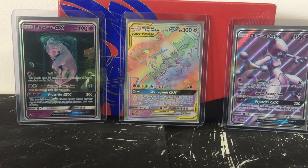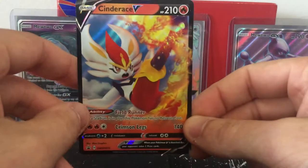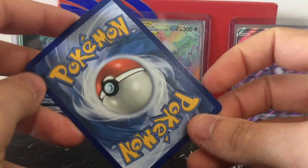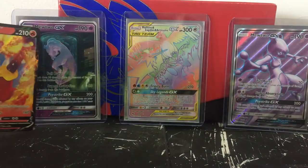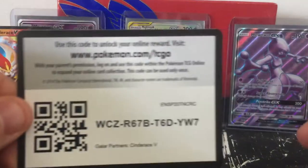There we go, silly me. We'll throw the tin on the ground here. This is the Cinderace card, it's actually quite nice - I actually like it. Not bad at all, can't complain about getting something out of the tin. And there is the code card from the tin for you guys.